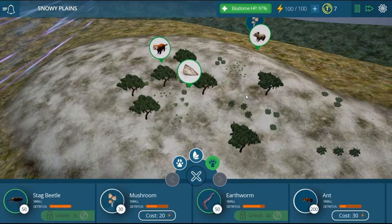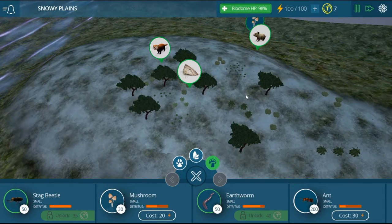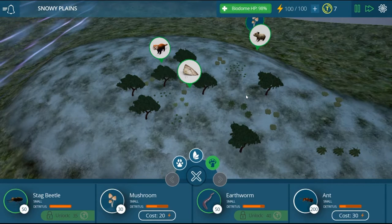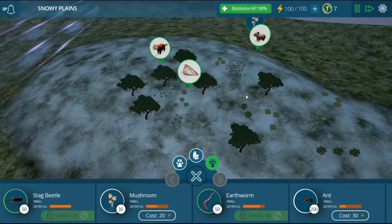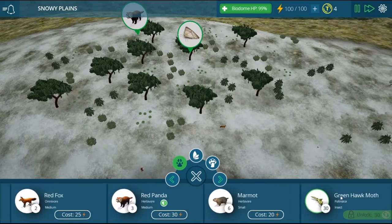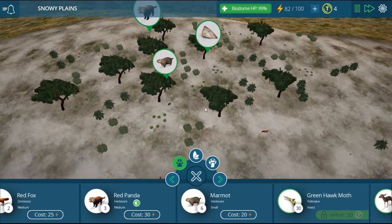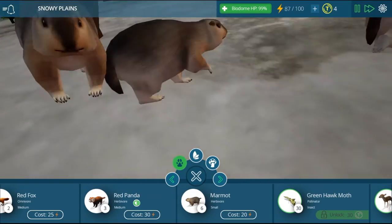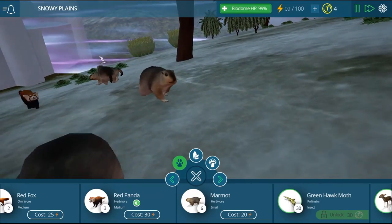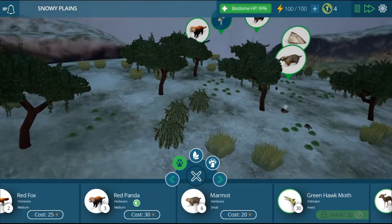I'm going to zone off this area and get different zones going. Okay guys, I've built this little area and that's the herbivore area. We're about to unlock a new herbivore - the marmot! We got it! Oh my goodness I love this game so much - they look so cute, like little chipmunks. This game is amazing.